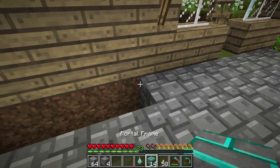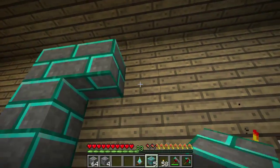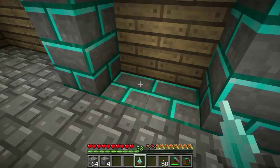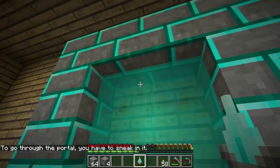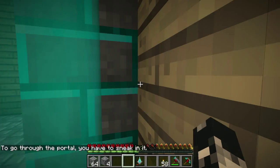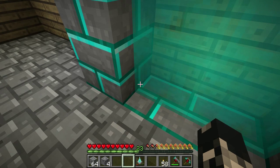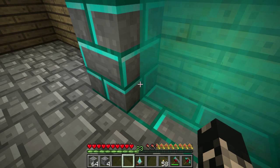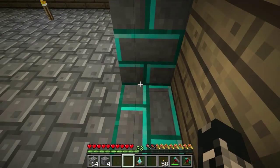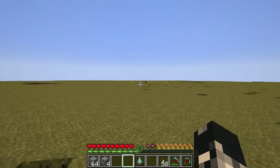It's basically the same shape as a Nether portal, hence why you need 14 stone bricks. Then to get it started up, just right-click on any of the blocks and you get this blue portal. Now if you just step into it nothing happens. The idea behind this is that you're supposed to learn to use the shift mechanism so you don't fall in lava. You step into the portal and then press the shift key, and then — mining world.